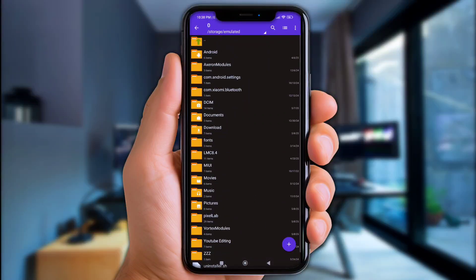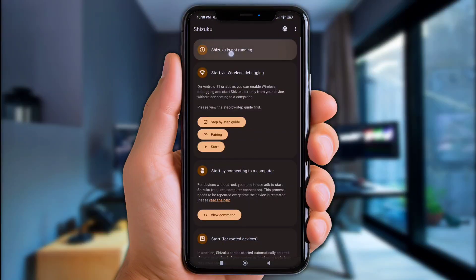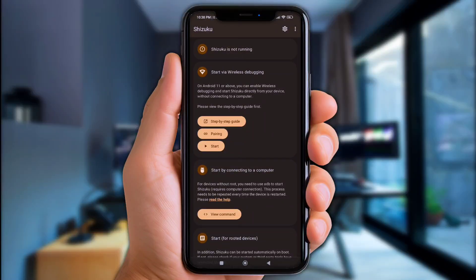Alright, let's move to the Shizuku app. As usual, we need to grant the required permissions first — check the link in the description on how to get these permissions quickly.